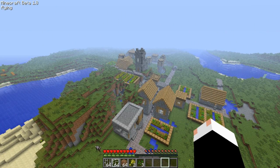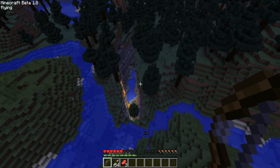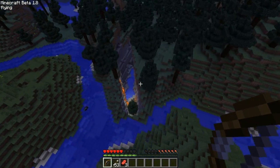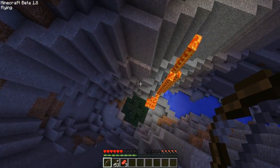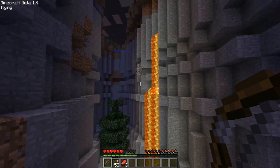Now I'm going to be covering the biome generation system and the new features it has. Right near my little platform there, I found a ravine. These will spawn randomly and they can be really long — they cut through everything. Here's the one I found. It's not very long, but usually they will carry on longer.